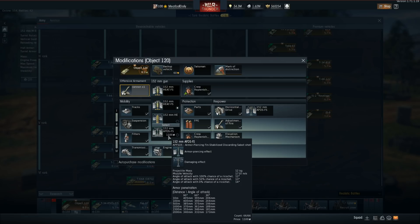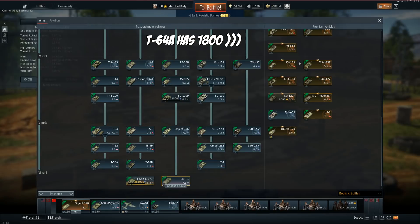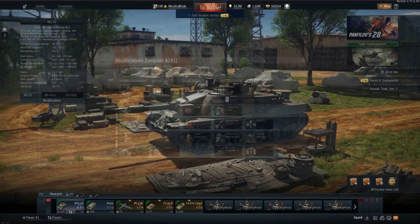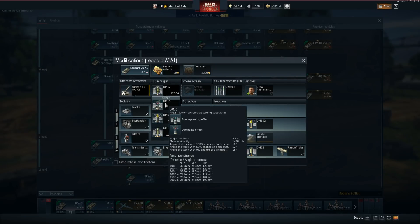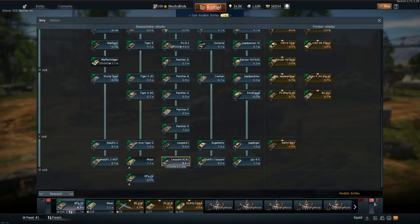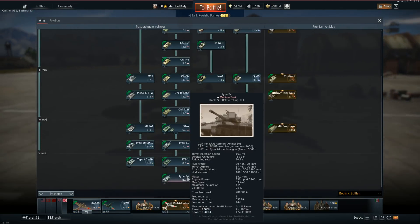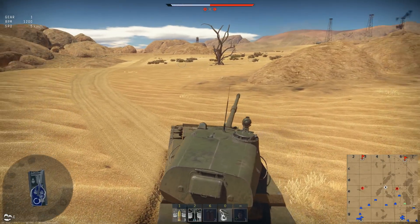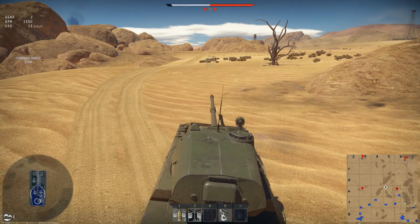I don't know any gun in the game where the round goes that fast. Let's look at the Leopard's L7 - it's fast but 220 meters per second slower. The M60 uses the L7 as well. Welcome to Sinai - we are playing Domination with this thing.